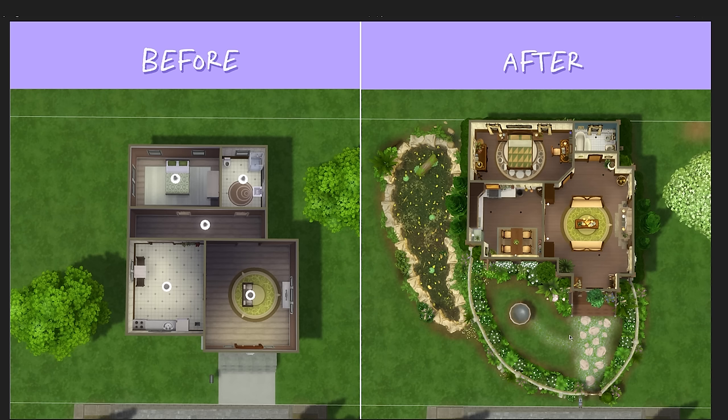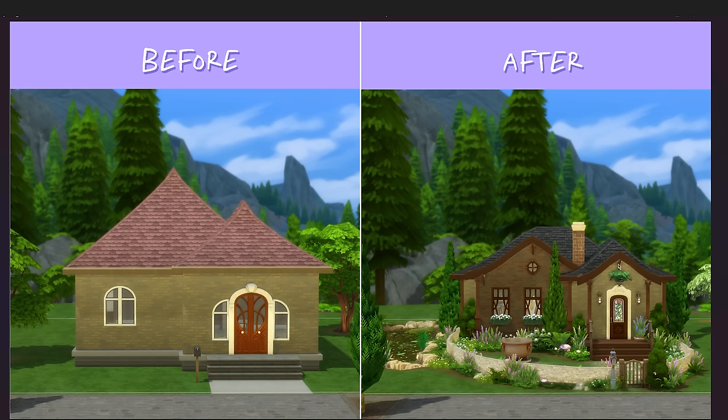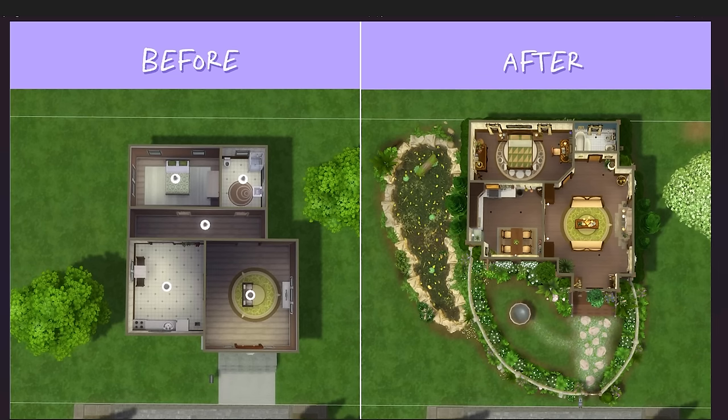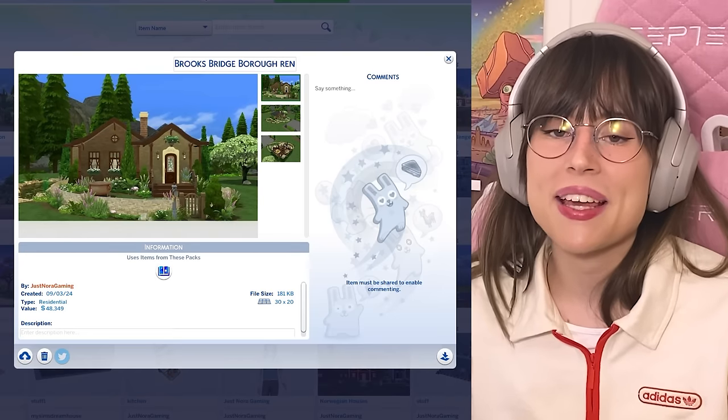Almost forgot the most important thing - the before and after! Here's the house layout before and after - kind of nice. The biggest difference is the garden and everything else really. Here's a before and after of the front of the house - wow, I forgot how bad the before was. And a before and after of the living room split into two pictures. If you want to download this house, it's up in my gallery - my gallery ID is just a gaming. Don't forget to like and subscribe if you want to - thank you and see you next time!